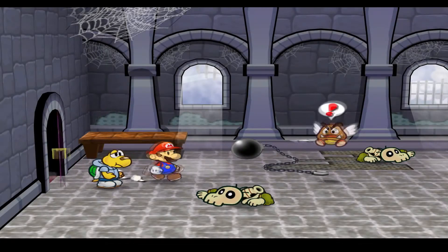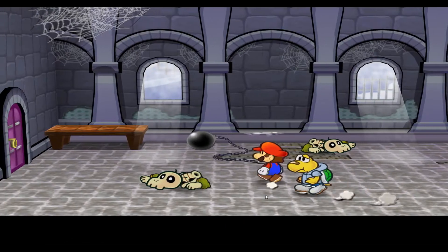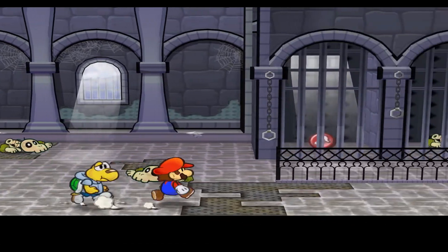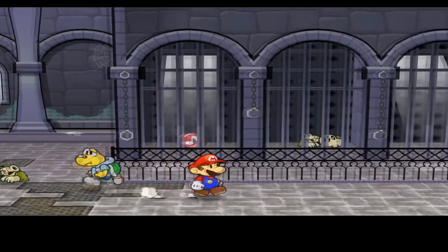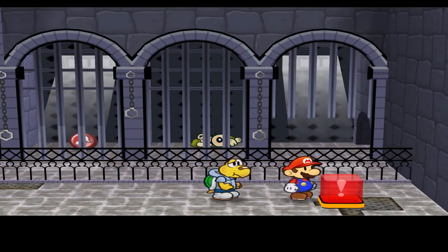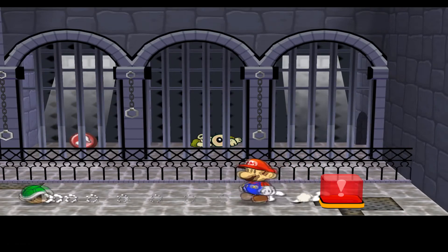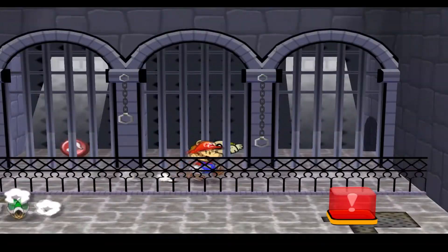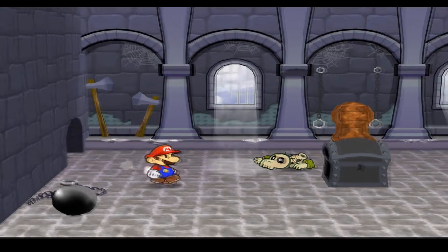We come to another room with a Goomba, which is kind of weird - first time we've seen a Goomba in this castle. After defeating the enemies in this room, we come to a jail cell area. Smash the button and the gates open, but only briefly. We use Koops's special ability, time it, and let him go so we can get inside.